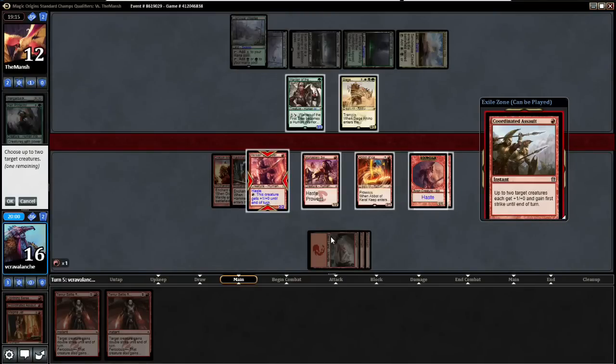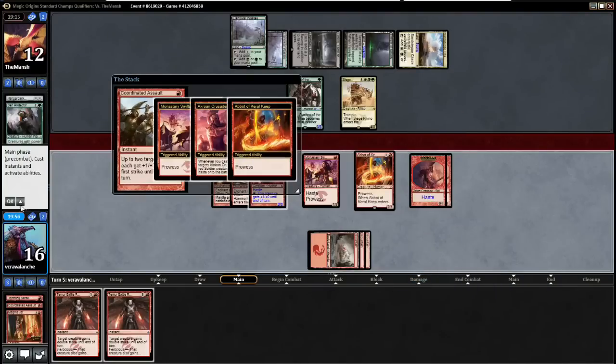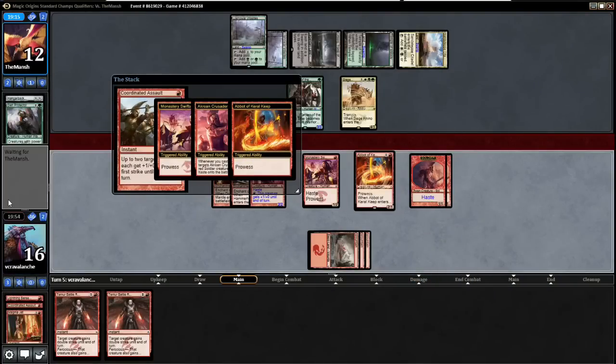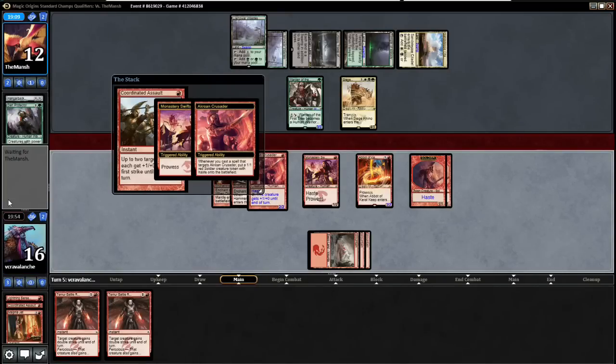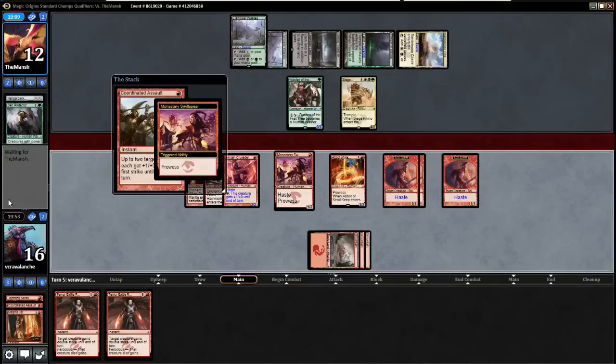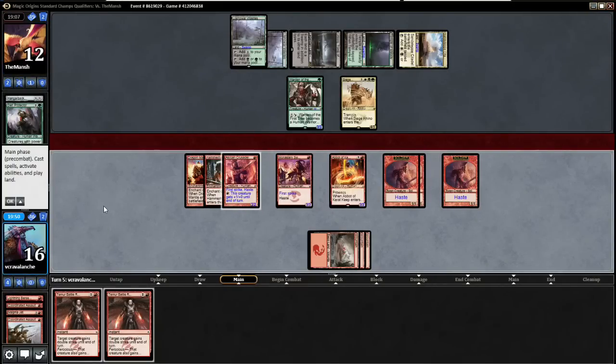I'll use Coordinated Assault here and here just to get a token — there are worse things that have happened. If I attack, I lose a Crusader and he takes five — I don't think that's worth it. I think I'll just pass the turn.